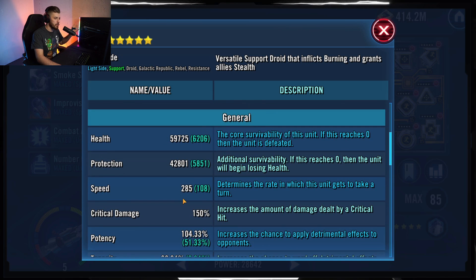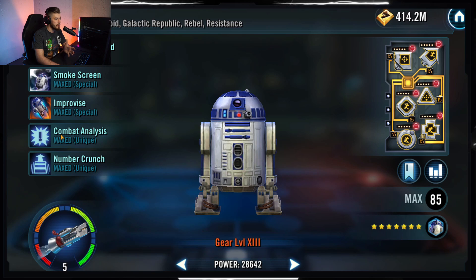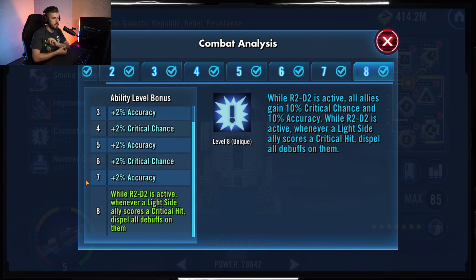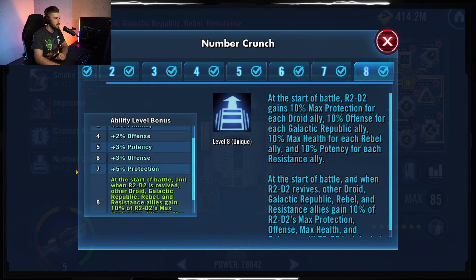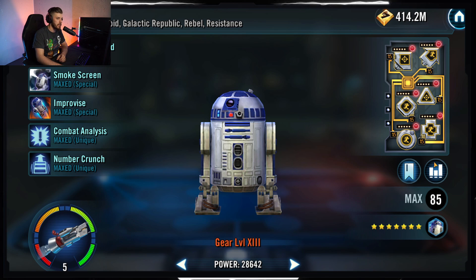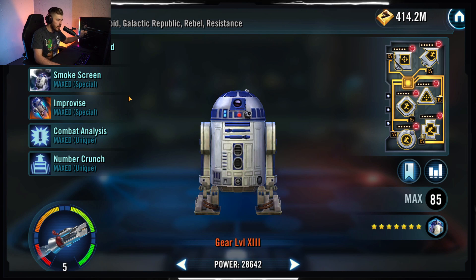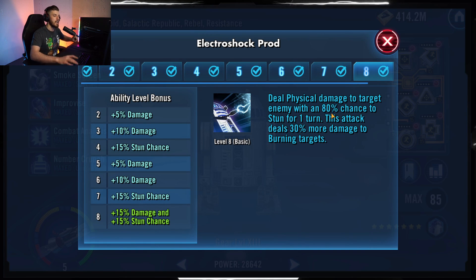R2-D2 is at 285 speed — just slower than BB-8, so the order is 3PO, BB-8, R2. Both zetas are on there but not absolutely needed. Combat Analysis is cool for dispelling debuffs, but you won't get many debuffs. His potency is very important because his basic has a chance to stun, and you need that stun to land on Malak at the end of the battle. That's why I give him 100 potency.